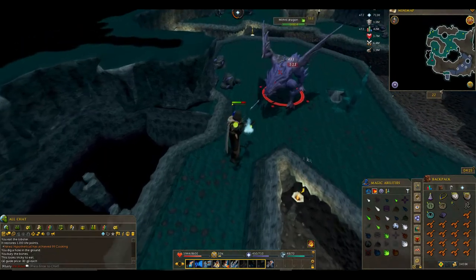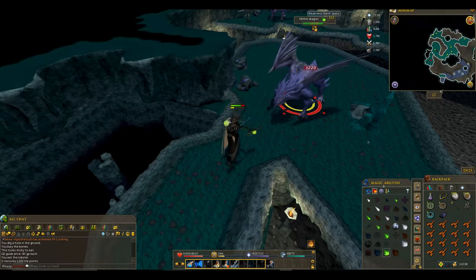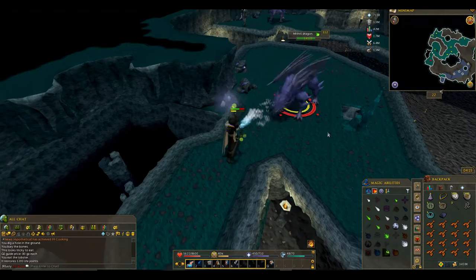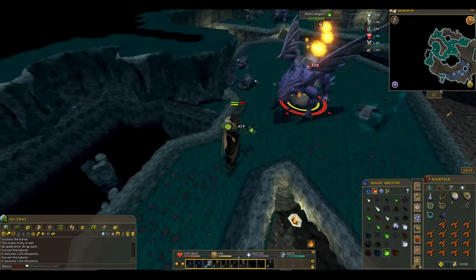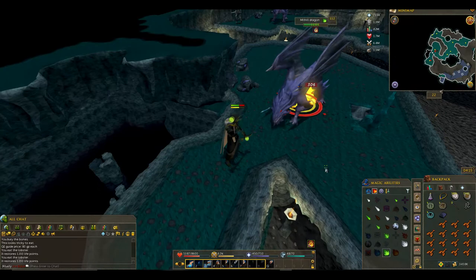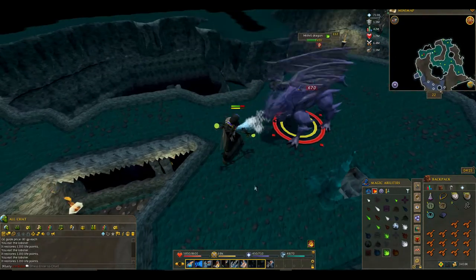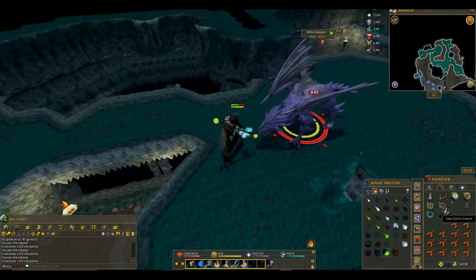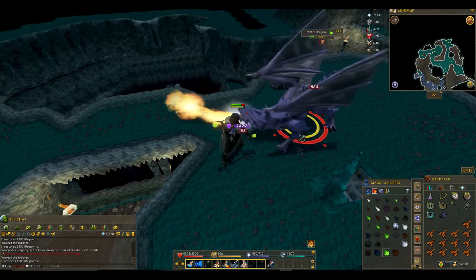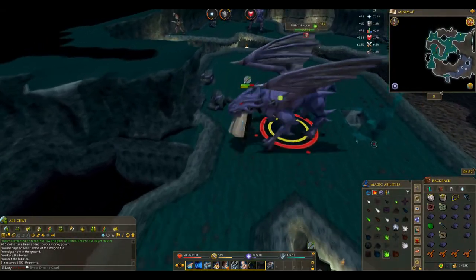I'm just trying to play a little bit of RuneScape 3 here. Earth spells are their weakness and I'm using a level 90 Earth spell against them. So it should work fairly well. I mean, I'm taking quite a bit of damage but they are also taking a lot of damage. We only have 22 left to go so it's not really going to be a problem. I really enjoy playing this game lately. Oh, time to get the heck out of here.